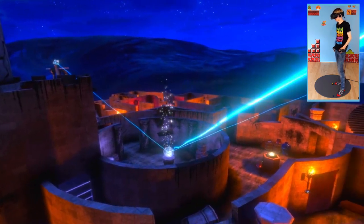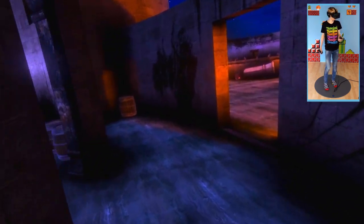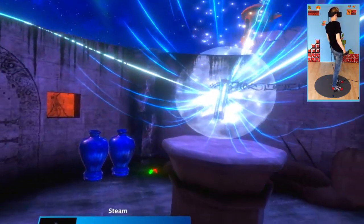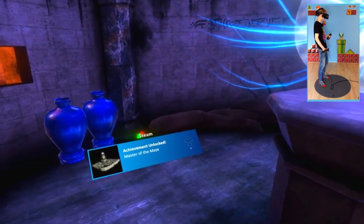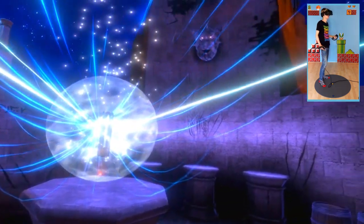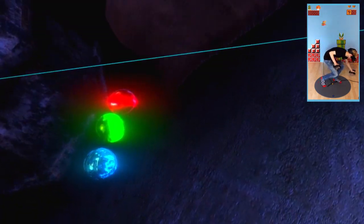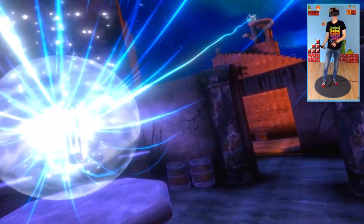So, that's it. And we got the last orb as well. 'Your victory justifies reward. Kneel before the orb.' Master of the maze? It kneels and claims its treat.